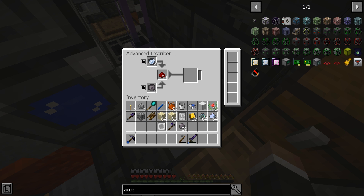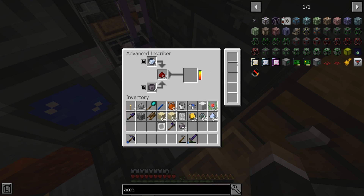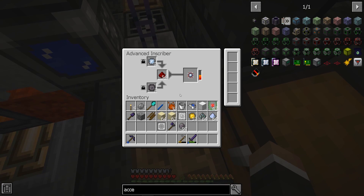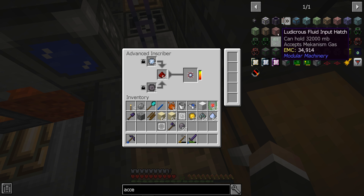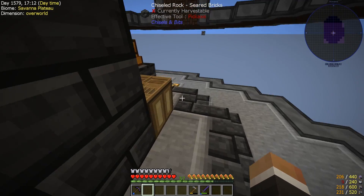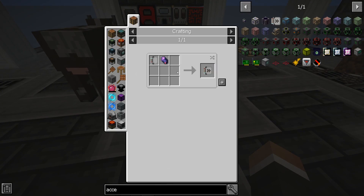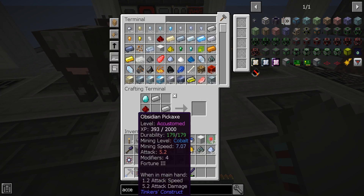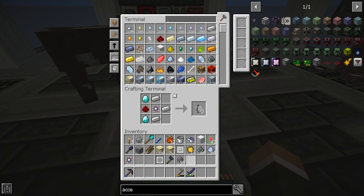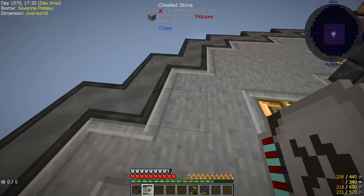That should allow us to make four advanced cards. You can put up to five in the inscriber and three in the crystal growth chamber. I would like to really upgrade these to make them both as fast as possible. We'll start with three acceleration cards in each. We've got six acceleration cards total - this should be significantly faster now.